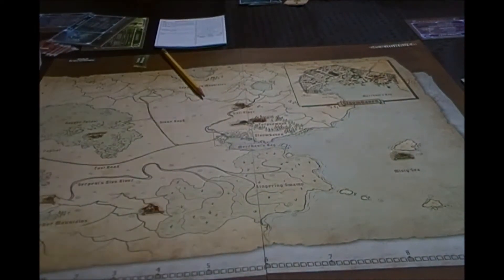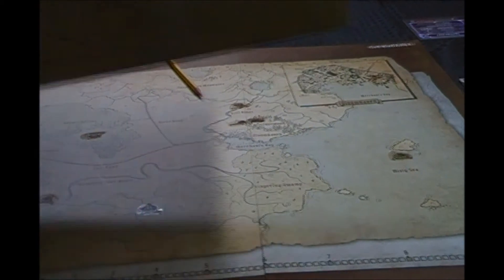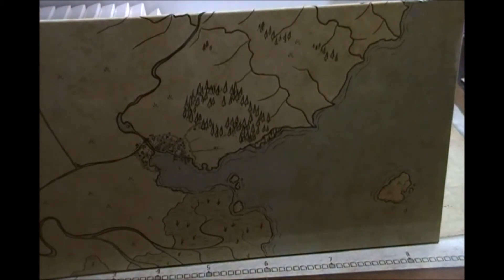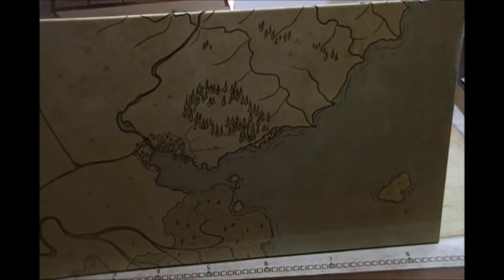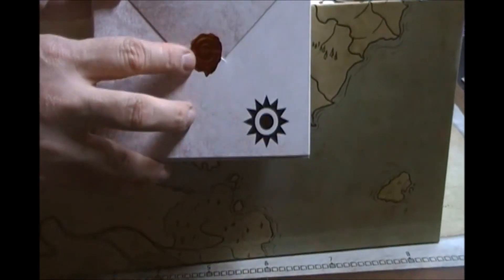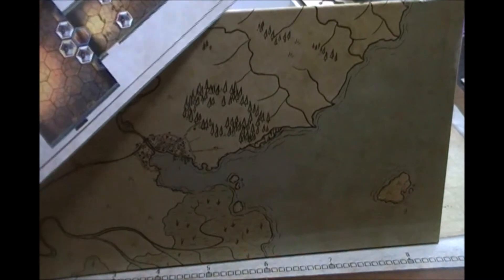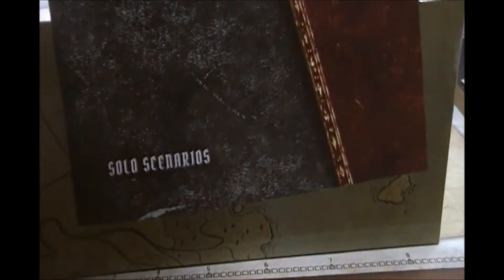Just to show you real quick — that's the size of the box that comes in. It weighs 27 pounds when it comes in the mail. These are those little miniature boxes — your little mini comes in these boxes. And the ones that come in as starters do not have a sealed flap. This is just the scenario book, and we haven't even unlocked these scenarios yet. There's a special way to unlock these solo scenarios.